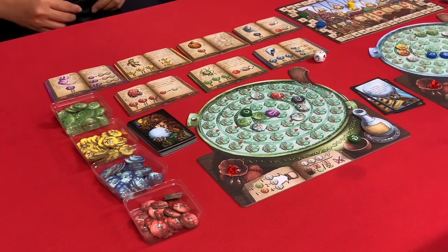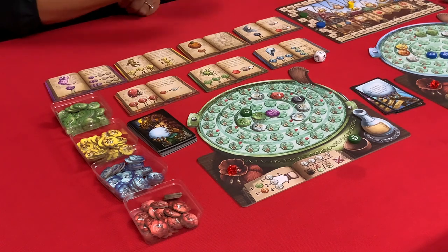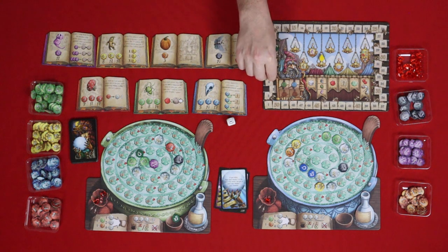Rubies — yes, I got a ruby. I don't get any. Points: I get six and I get three. One, two, three, four, five, six — that's a lot. One, two, three.